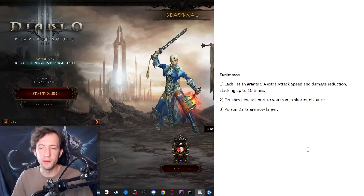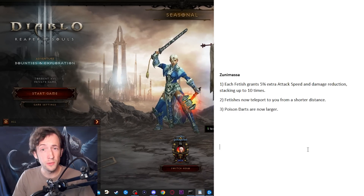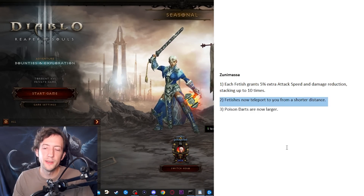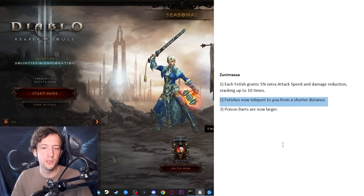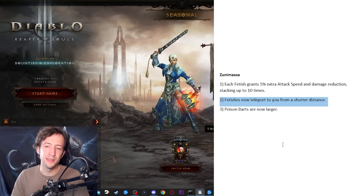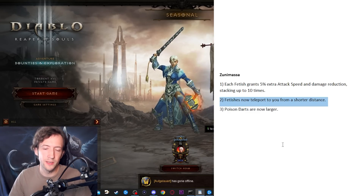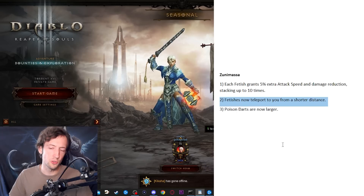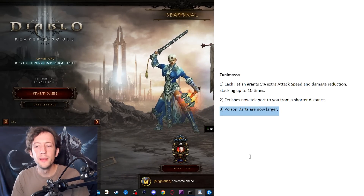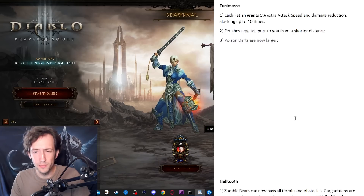Here's Zunimassa. Overall it works pretty well but number one: it's extremely squishy, and number two: it's very dependent on kills for Mana and Fetish stacks. I want to solve both with number one. Then Fetishes teleport to you from a shorter distance — so they're always close to you, acting as meat shields and shooting where you want. Poison Darts are wider — just make them a bit bigger so they actually hit more targets, since they're very narrow and it's hard to deal enough damage sometimes.